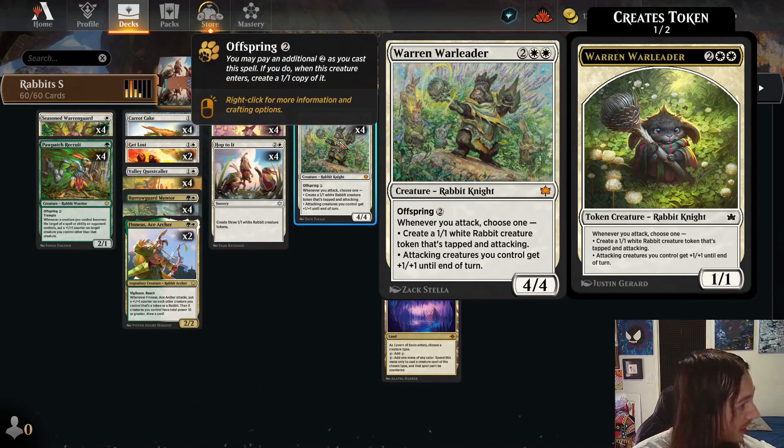Warren War Leader is a four mana four-four with offspring for two. I rarely use the offspring because by the time you can throw Warren down its ability just wins the game. Warren War Leader says whenever you attack, choose one: create a one-one white rabbit creature token that's tapped and attacking, or attacking creatures you control get plus one plus one until end of turn. That's pretty much the one I pick all the time and it just wins me the game.